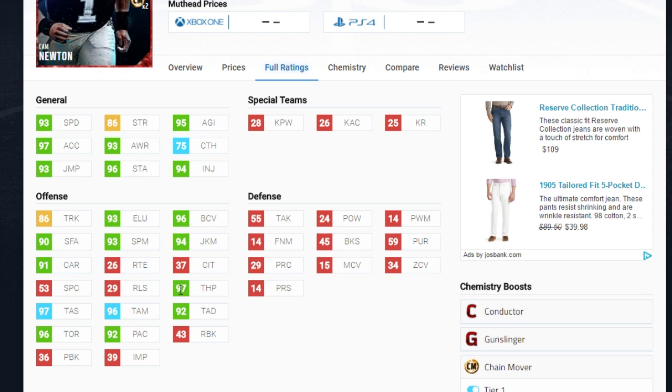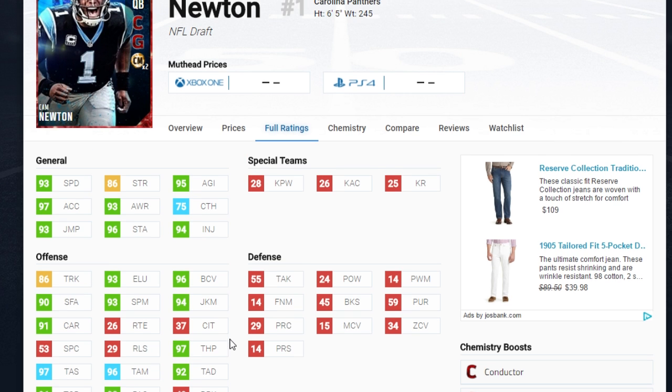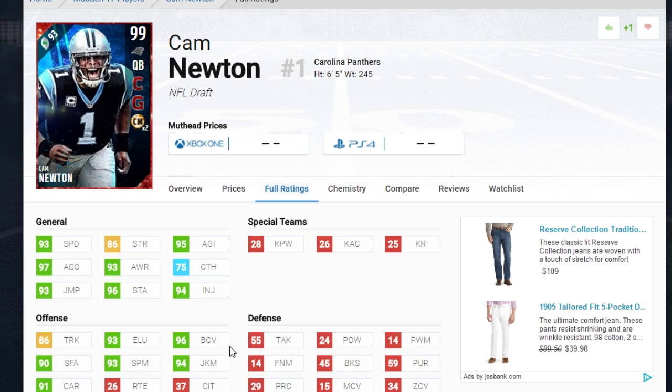In addition: 97 Throw Power, 97 Throw Accuracy Short, 96 Mid, 92 Deep. The 92 Deep is a little low, but it's still among the best at the position right now in the game. 96 Throw on the Run, 92 Play Action. This card is super stacked everywhere that you would want it to be. I really think this is probably the best card currently in the game, and when it drops, I do believe the price is probably going to reflect that pretty well.